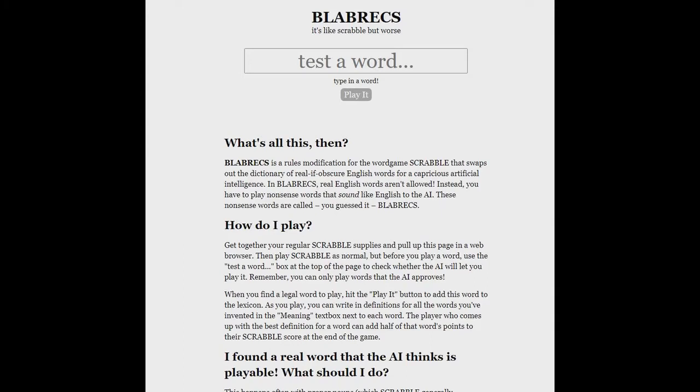We're playing Blabrex. It's like Scrabble, but worse. Type in a word to play. I'm going to type in the word 'bread' — oh, you can't play that, it's in the dictionary. So we need to type in a word with letters only. It modifies — it swaps the dictionary for real, obscure words. Real words aren't allowed. Instead, you have to play words that sound like English to the AI.